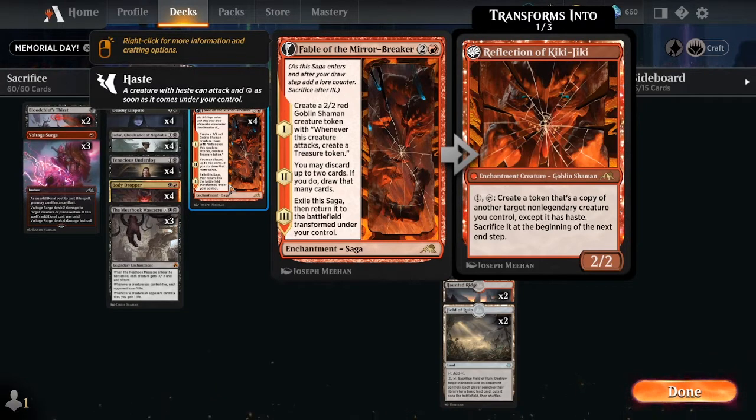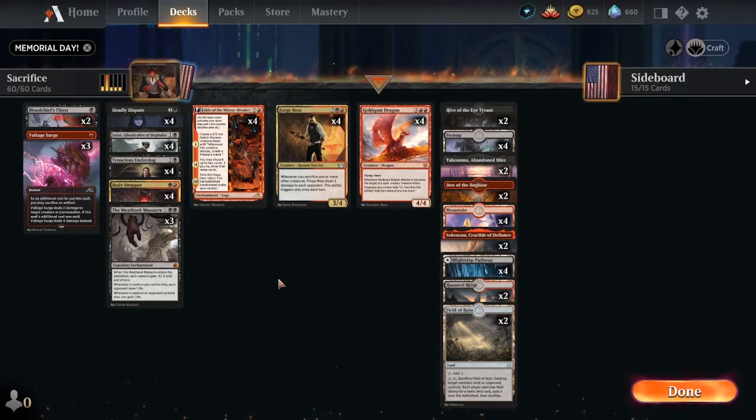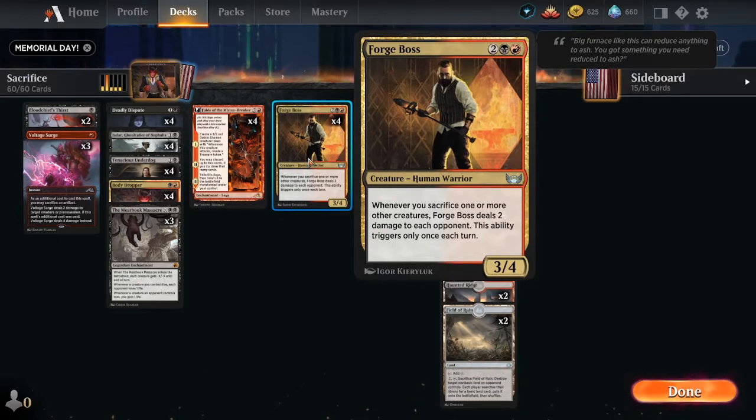Fable of the Mirror-Breaker: the third chapter brings in the Reflection of Kiki-Jiki. You create a token that's a copy of another non-legendary creature you control, except it has haste, and you sacrifice it at the beginning of the next end step. Here's where it gets really fun — Forge Boss: whenever you sacrifice one or more other creatures, Forge Boss deals two damage to each opponent. This ability triggers only once each turn.